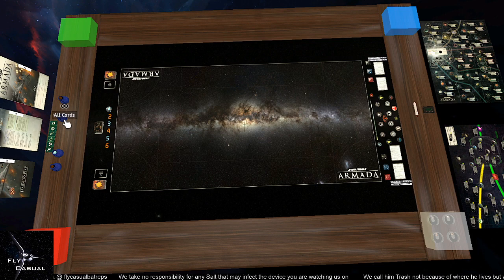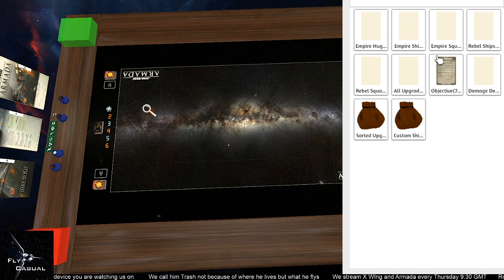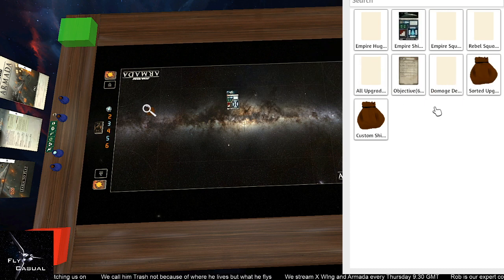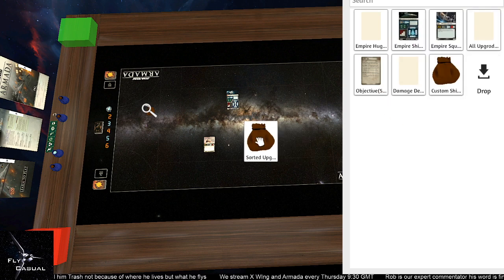The first thing you're going to want to do is build your list by selecting these bags and bringing them over to the middle of the table. You've got four bags: obstacles, all cards, shield dials, and campaign tokens — for those who want to play Rebellion in the Rim or the Corellian Conflict. I'll build a rebel list first. So click the rebel ships bag, right click, search, and bring it out to the center. I'll also grab rebel squadrons and sorted upgrade cards.